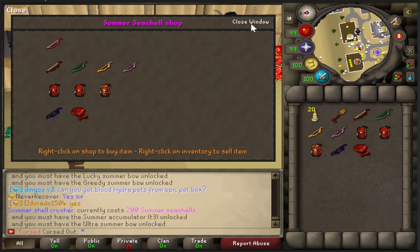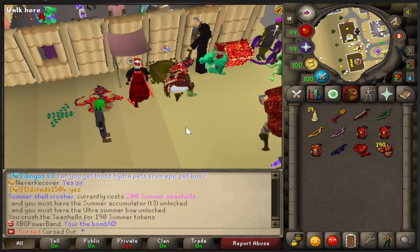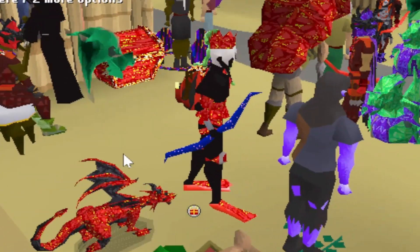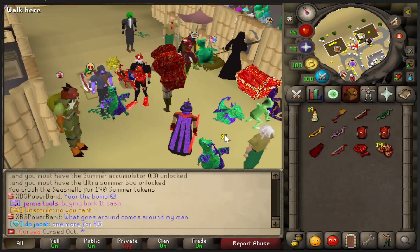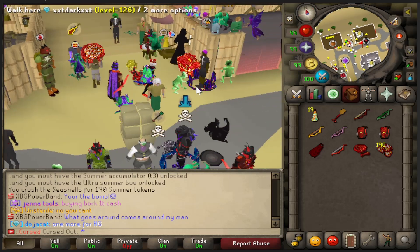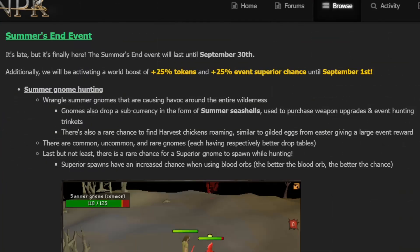There's also the Summer Shell Crusher — you use it and get some nice summer tokens. These are all super good bows and this is where you want to start out with this event. You've got all the hunting items you need for the imps, which are all around the wilderness. You scavenge and try to get as many tokens as you can.